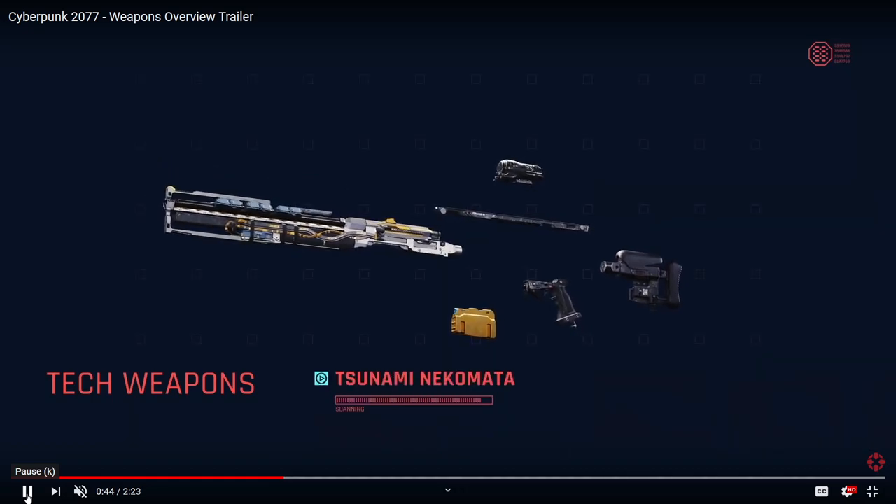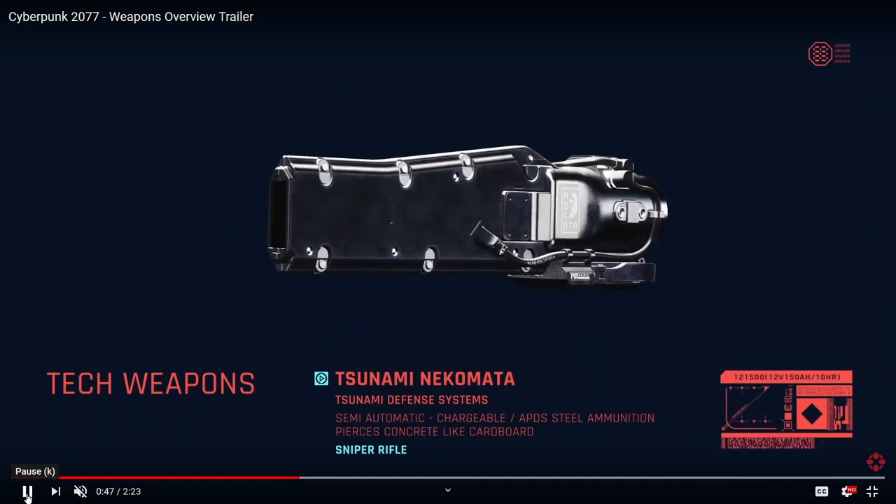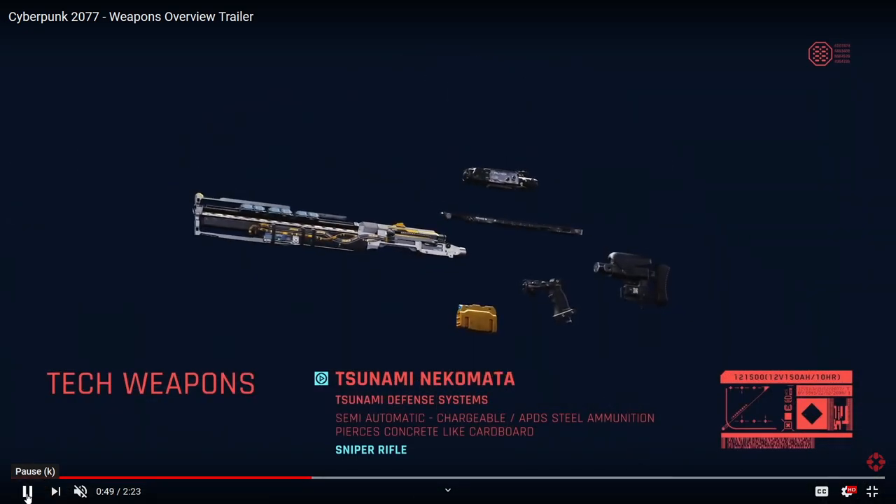Let's have a look at this — they're scanning it. It shows the sight, semi-automatic, chargeable, APDS steel ammunition — pierces concrete like cardboard. So this is a sniper that's going to be able to shoot through concrete. I'll leave it linked in the description — this video is from IGN — so you can click on it, watch it with sound, and watch it without all the pausing. It shows the different attachments and different parts of the weapon.